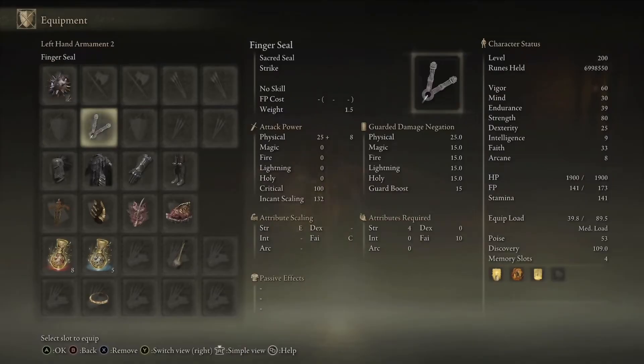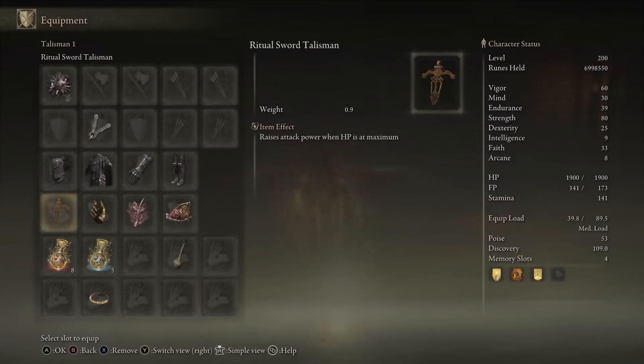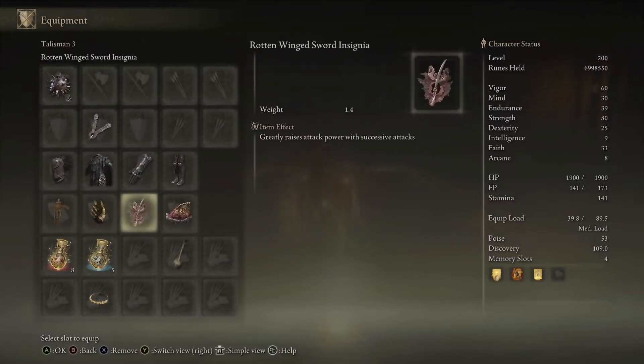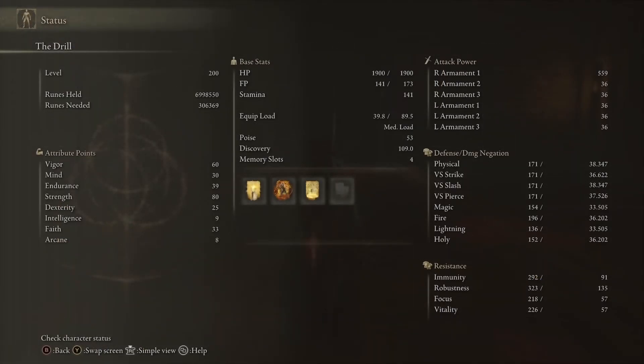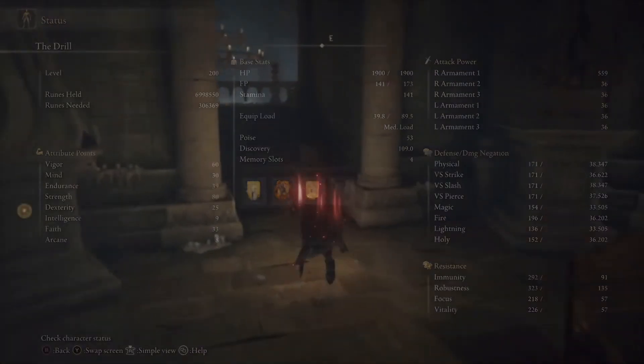For equipment: Starfist plus 25 with Horolu's Earthshaker on it. Any seal will do. Ritual Sword Talisman, Millicent's Prosthesis, Rotten Wing Sword Insignia, the Shard of Alexander for the weapon art, the Axe Talisman, and the Charged Attack and Consecutive Attack tiers. For stats, I did this on my level 200 character, but the main thing is to get to 60 Strength minimum. As long as you have the weapon requirements and concentrate on Strength with Heavy Affinity, you go for posture damage and you're going to get a lot of damage out of these.